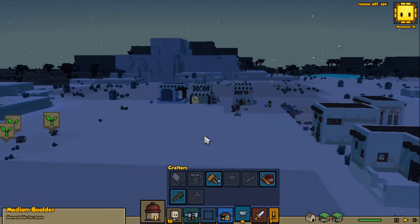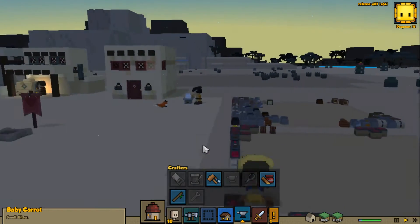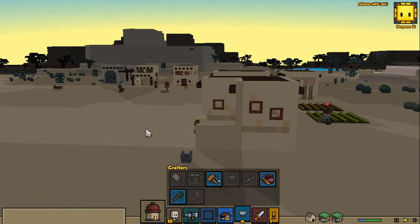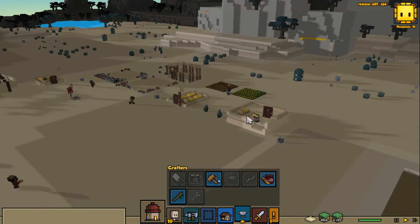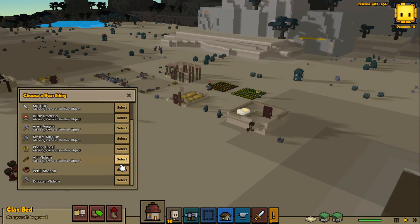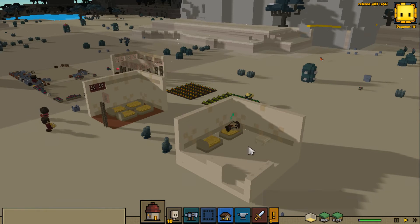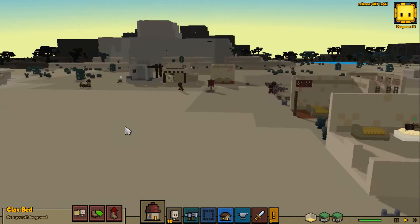We have quite a few areas we can collect food from, and we do have a farmer that should be growing food. We should be eating that food as well. The cook is going to be more important than maybe I give credit for. Once these beds are put down, we'll have enough beds for everybody. Let's assign beds - everybody has an assigned bed now, which is good. It'll mean that our morale will stay high.